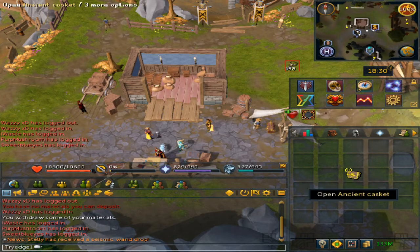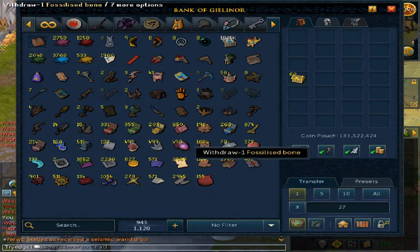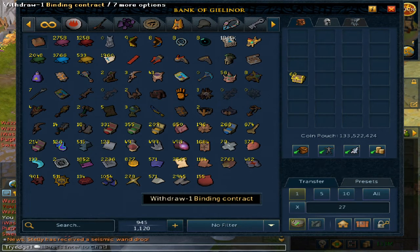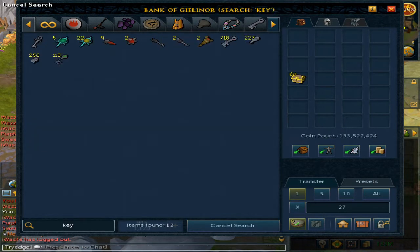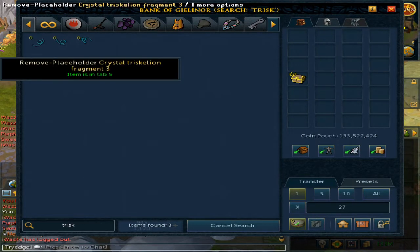Welcome to me opening 60 ancient caskets. Before we begin, I did have to clean my bank for about 30 minutes and then I banked all of the materials, because now when you open them they go to your storage unit. I also have 155 contracts. I have no tea, no manual, no any type of archaeology boost and I have 0 Trishkelion pieces.